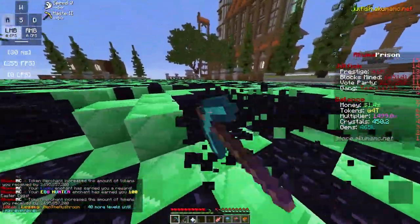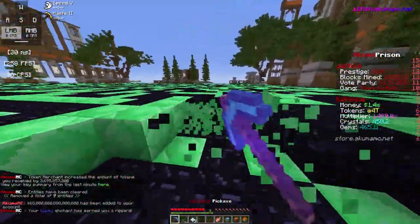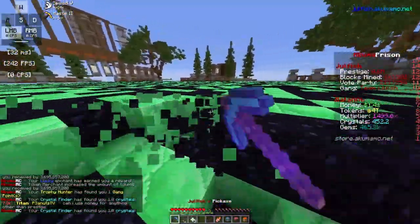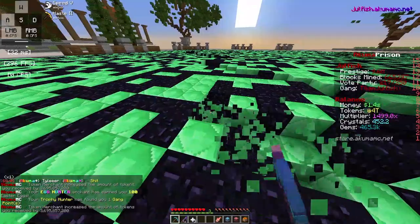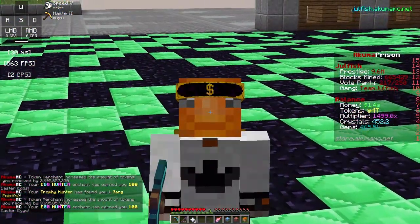Most methods will involve buying an enchant, which you'll get by grinding on Prison, getting a ton of tokens and money. Most importantly the tokens - just upgrade your pickaxe, get all that going, and get as many tokens as you can. If you've already been following along with the series, you'll already have a ton of tokens on the server.